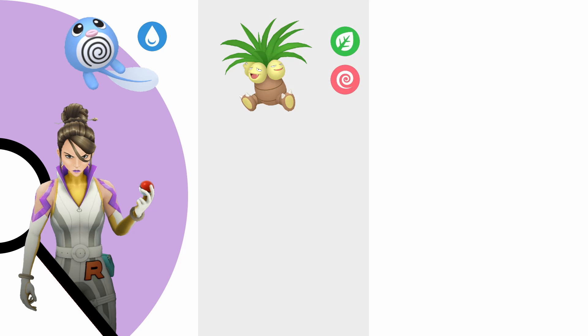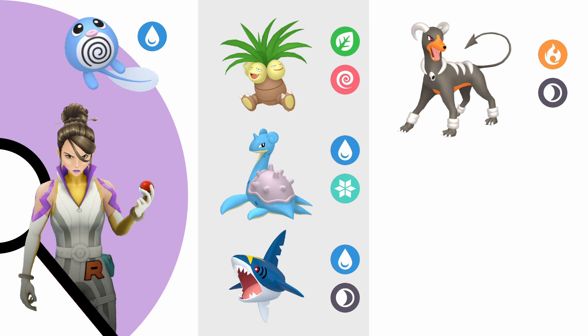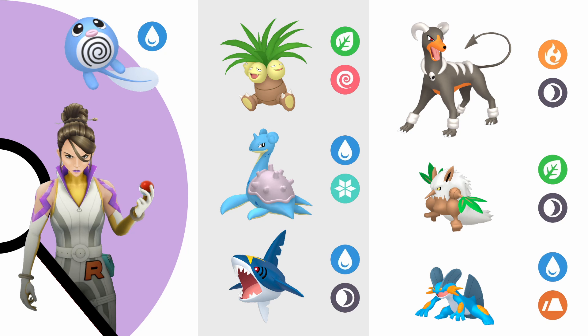Starting mid-January of 2022, she will use the following Shadow Pokémon. First, she will use a Poliwag — this is the prize Pokémon you get when you defeat her and it can be shiny. Then she will use Exeggutor, Lapras, or Sharpedo. Then finally, she'll most likely use Houndoom, but she may also use Shiftry or Swampert.